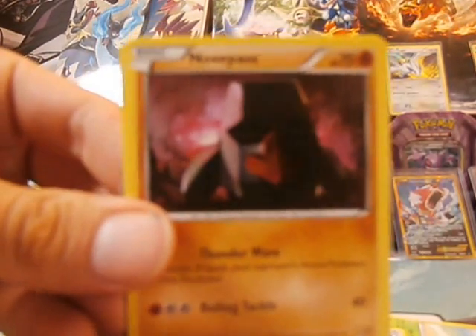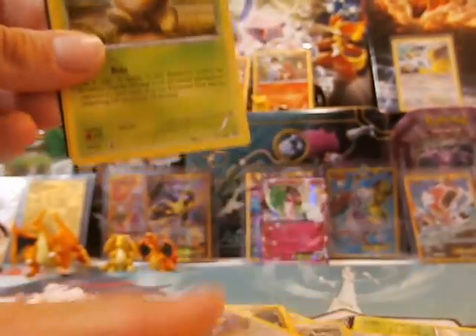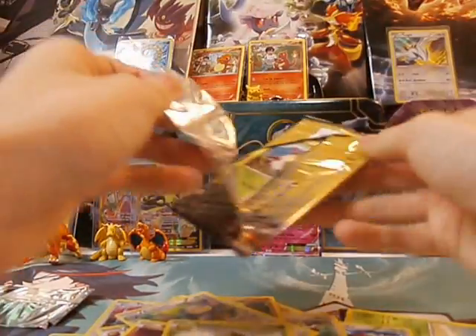We got ourselves a Nosepass. Come on, focus, camera. There we go. Nosepass. C-dot. And the Ninja Boy, of course. Take it, take it — Ninja Boy, bro.